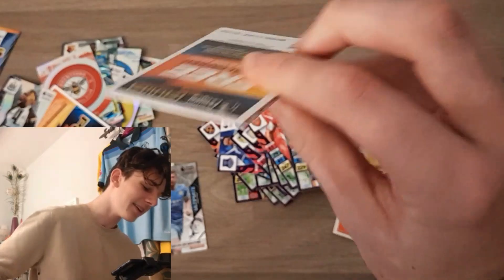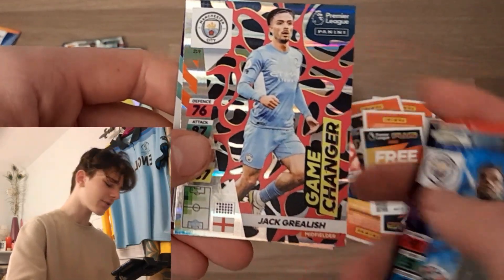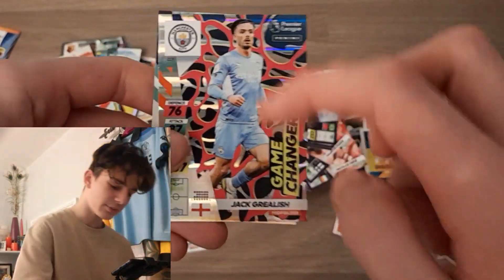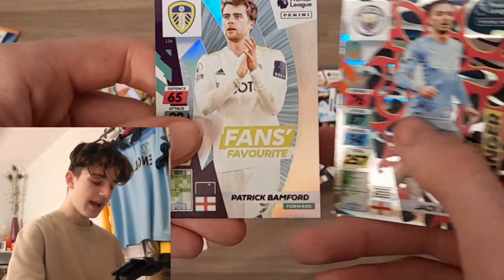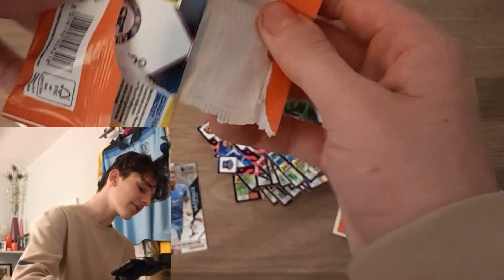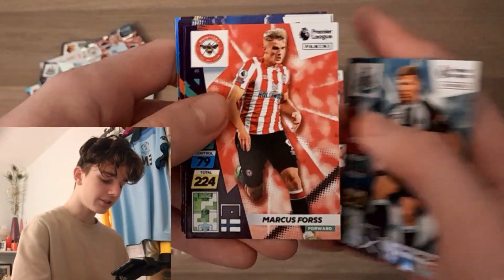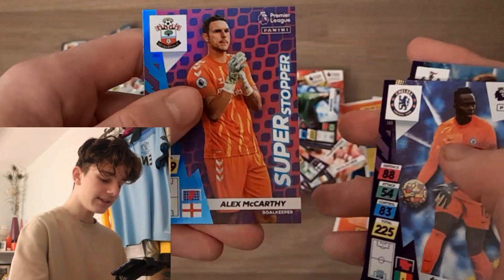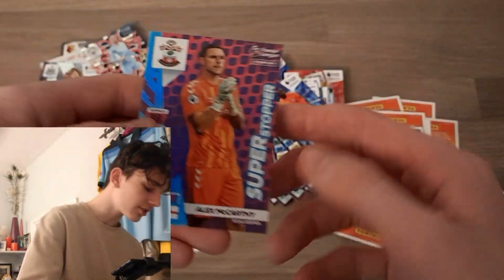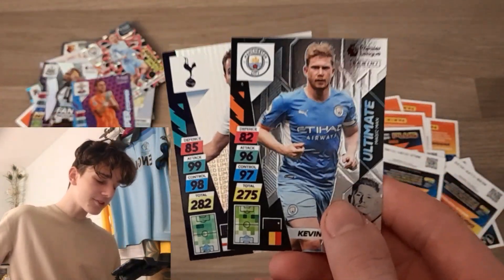Right, final two packs of the opening. Start off with Marcus Forss, Kalvin Phillips, Danny Welbeck, Ederson. We've got Game Changer Jack Grealish — fantastic, looks like the Premier League ball design in the background — and Fans Favourite Patrick Bamford. Final pack: Matt Ritchie, Fors, March, Madison, Mendy, and we finish off with Super Stopper Alex McCarthy.